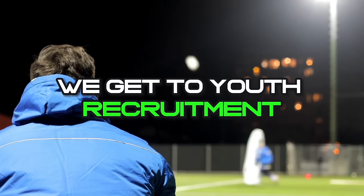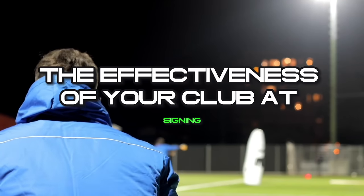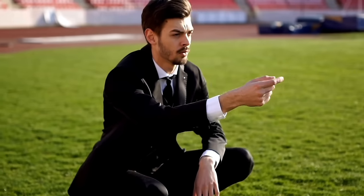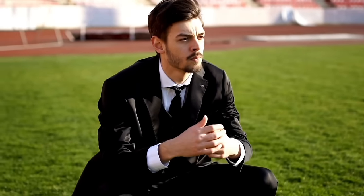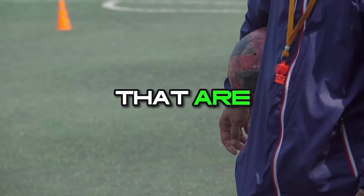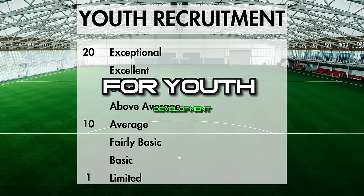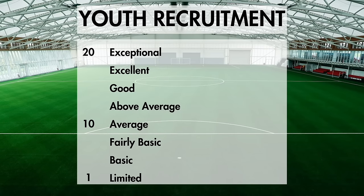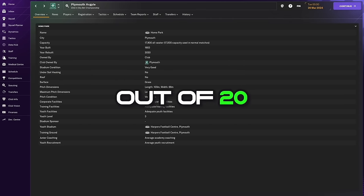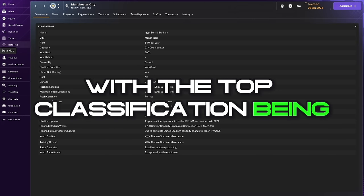Finally, we get to youth recruitment — the aspect of youth development that determines the effectiveness of your club at signing youth players to your academy. The higher your score, the more likely your club is to find new gens with high potential that will come through on youth intake day. Think of it as like a scouting network, but for new gens that are not visible in your game yet. At the bottom of the scale, limited is the lowest ranking, followed by basic and fairly basic, with average youth recruitment covering a range between 9 and 11 out of 20. After this, the levels are above average, good and excellent, with the top classification being exceptional.